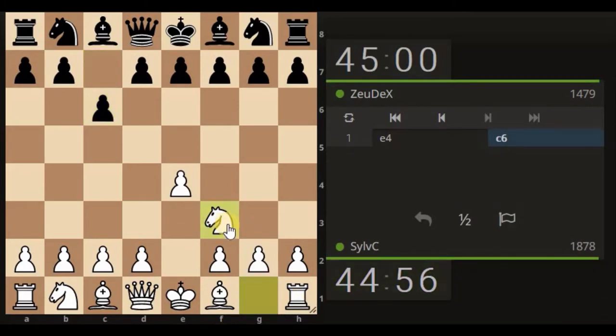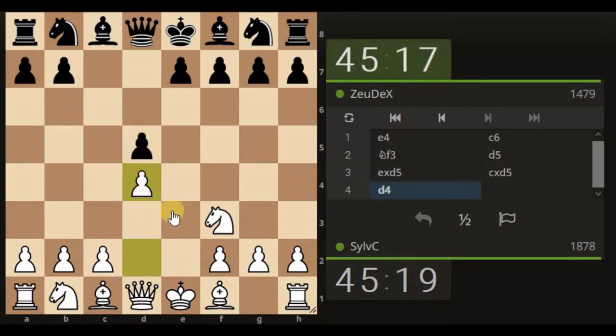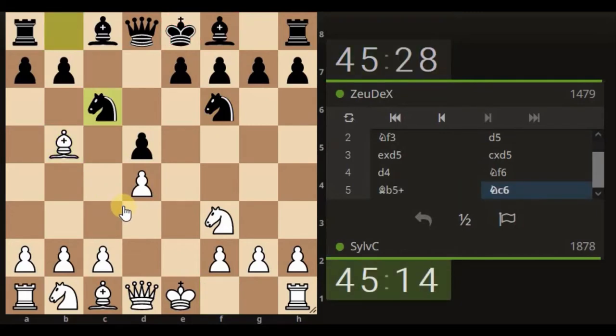Going for a longer game, 45-10. Just capturing in the center and blocking. The learning for today is still working on balancing creative thinking and logical thinking based on recent games, because secretly I'm still letting the creative side take over and it's messing with my logical moves.